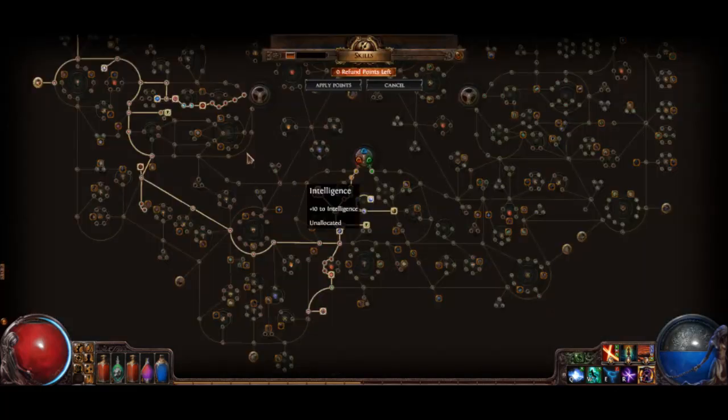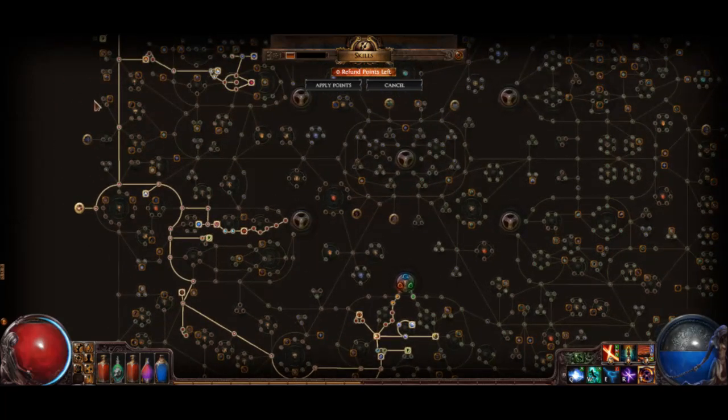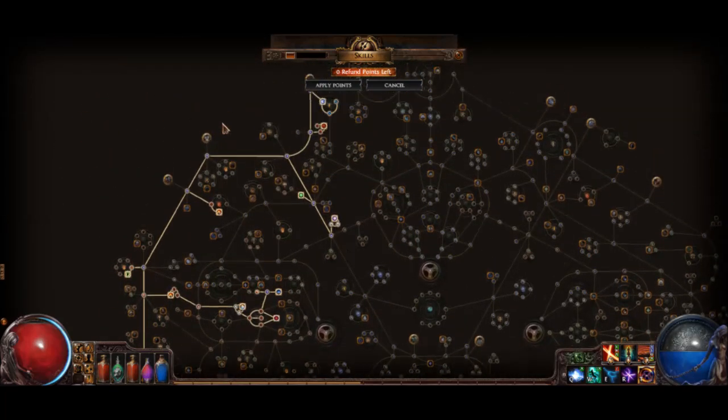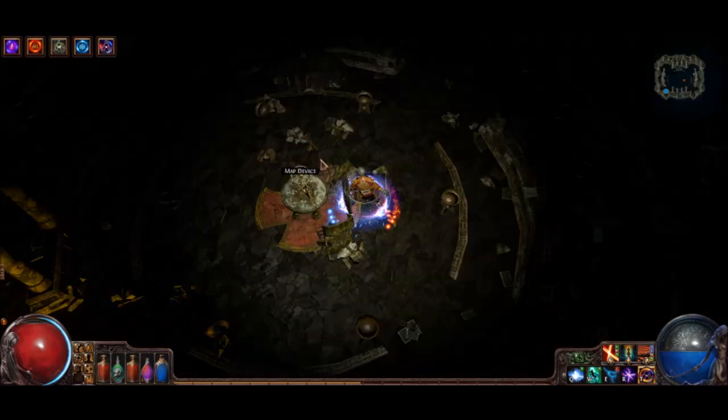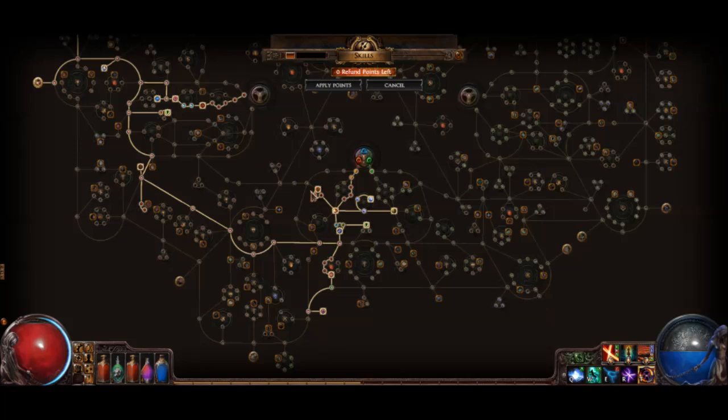This synergizes really well with on-hit effects, and so with this build you get Static Blows, which is one of the most powerful on-hit effects in the game. You end up with a 20% chance to shock enemies on-hit. With a fast attack speed, you stack shocks on enemies really quickly. And then with Elemental Proliferation, you spread those shocks to all the other enemies on the screen, which ends up doubling your damage from shock stacks in a lot of cases.